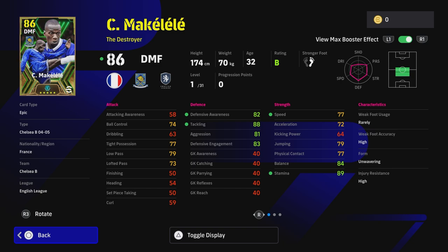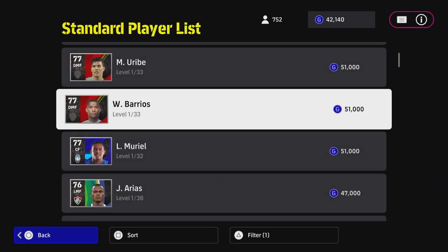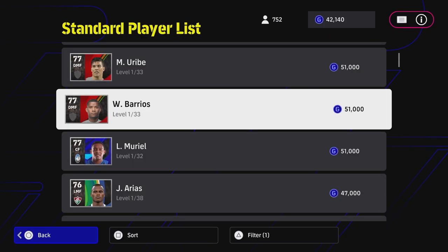If you're looking for a free GP alternative, Barrios is your man. Just search by Colombia nationality and he's about three or four players down — he is definitely a beast if you want to stay free to play and not spin for Makalele.